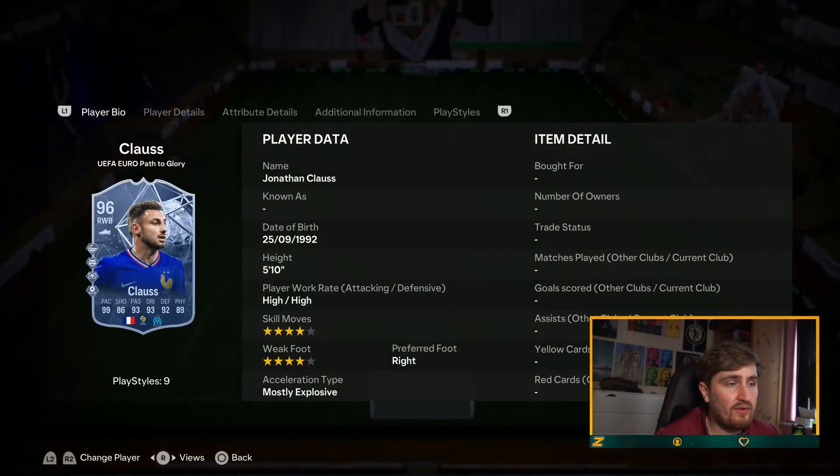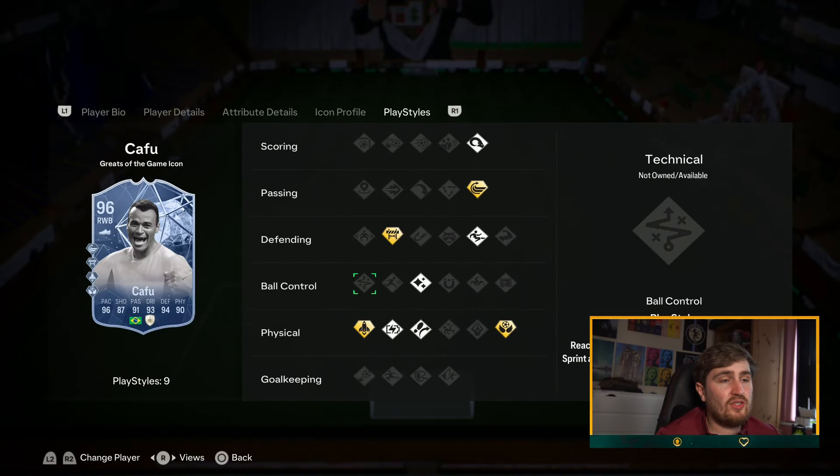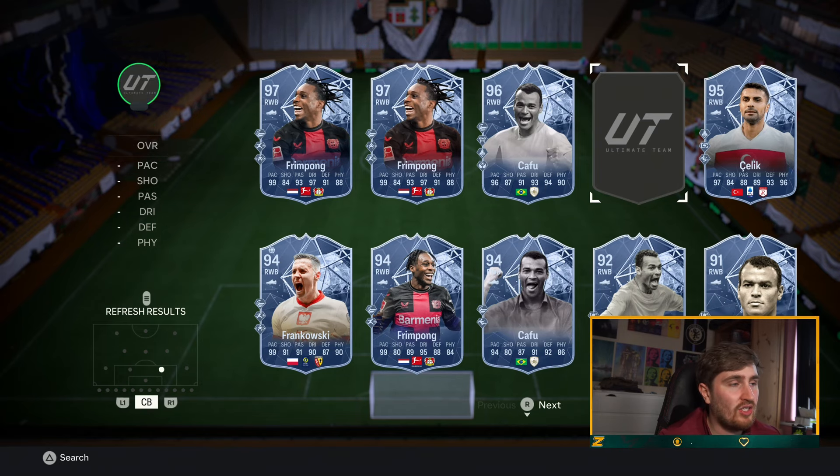Frimpong is great, Kafu is great. I think this Kafu — five star, four star, whip past, jockey, quick step, aerial — is the one I'm going to go with, so pick him. Kafu is insane, he's an icon, and I think sometimes the icons just stand out a bit more.